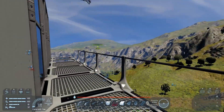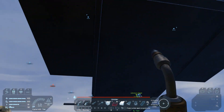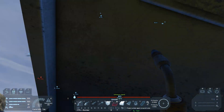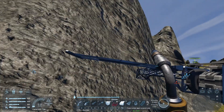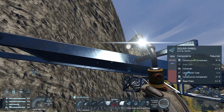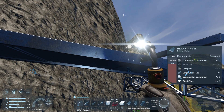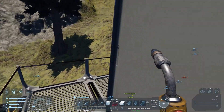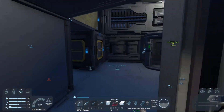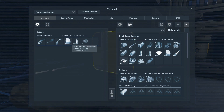G'day and welcome back to Survival. We've got the framework down for our solar tower. We need to have a couple of solar panels finished on each side, and then we need to get the timer block and the programmable block. We need the solar panels on each side so that the programmable block script can actually pick up where the sun is coming from. Without the solar panels it has no way of telling that, so the rotors will do a whole load of nothing, which isn't what we want.